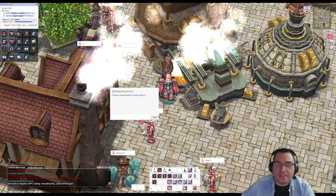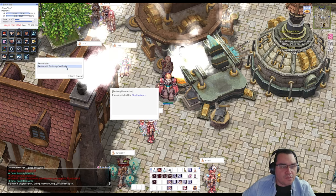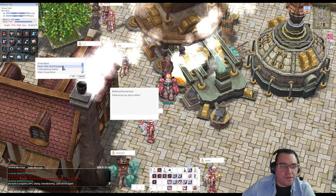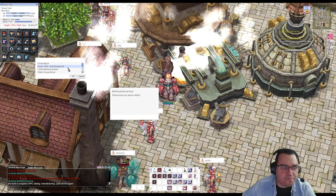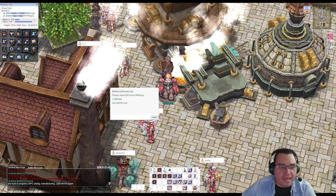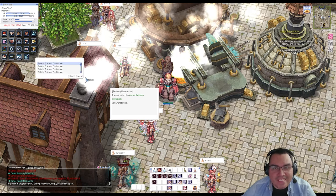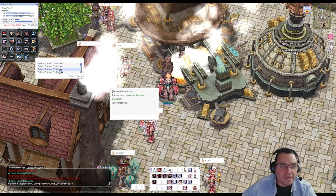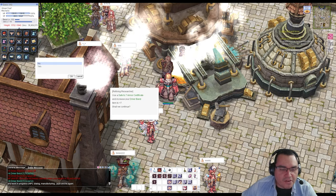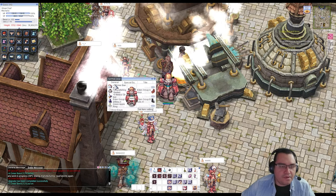Talk to her and make sure you have the certificate, because she'll have a different dialogue if you don't. Choose 'Refine with Certificate,' then select the armor you want to upgrade — for me it's the Driver Band. Place the armor refining certificate. There are different certificates available; I'm using the Safe to Seven since it's really cheap.